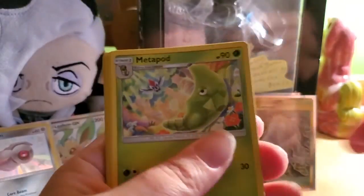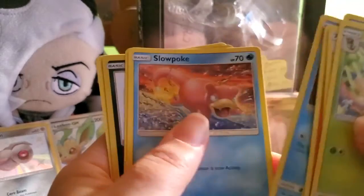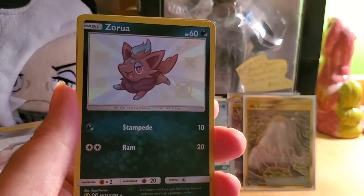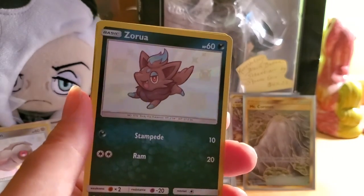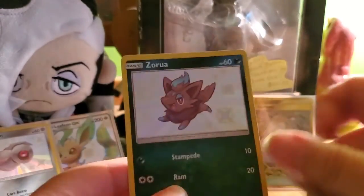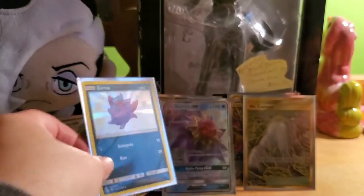Pack eight: lightning energy, Metapod, Missy, Cerulean City Gym, Magmar, Psyduck, Magikarp, Staryu, Slowpoke, Voltorb — whoa, a shiny Zorua! And a Snorlax non-holo rare. That is hit number five from this elite trainer box — no joke.